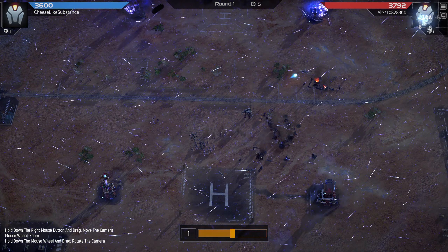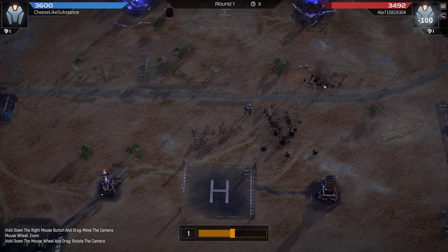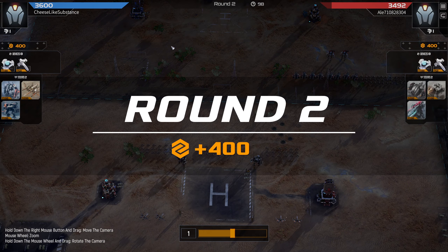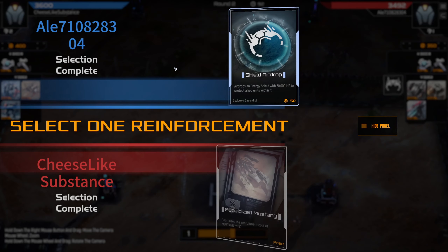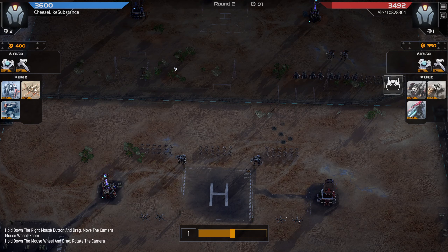We do have such a strong unit advantage round one that we win the first round. This isn't a big deal for my opponent because they're Giant specialists so they get nothing that helps with round one. We also get nothing that helps with round one as Rhino Specialist, but things can definitely turn around once their economic advantage kicks in.